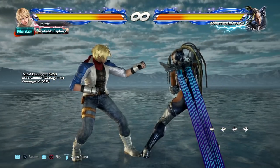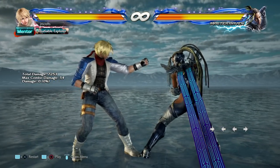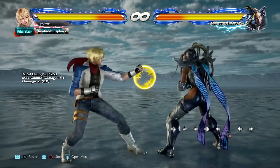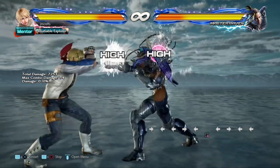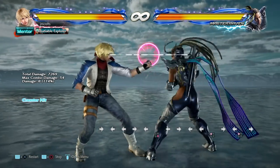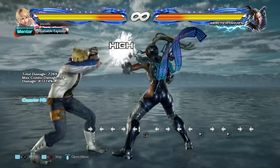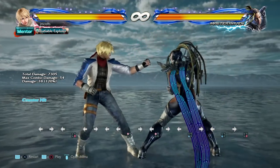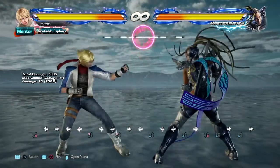In today's tutorial we're going to be talking all about counter hits. A counter hit is when you hit the opponent out of the startup of one of their attacks. You can see it says 'counter hit' on screen. These offer a few benefits — for one thing, they do extra damage. You can see the damage scaling is at 120%, whereas normally it's just at 100% for the first attack.